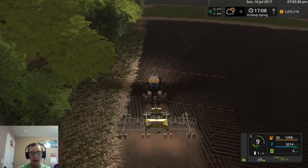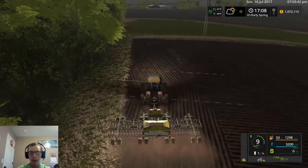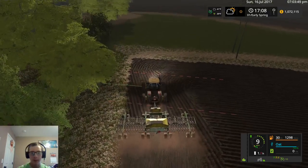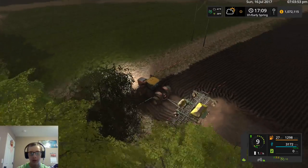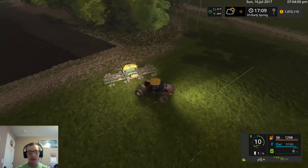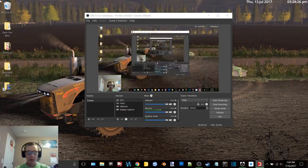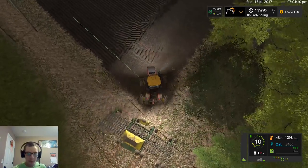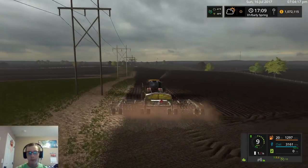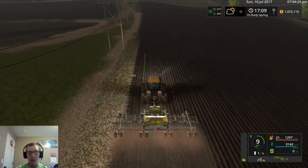I don't know why it's doing that now. I must need to update my graphics driver again — seems like when there's an update it starts kicking me out of the game. It's leaving spots there too. Hmm, I don't know what the deal is. It's just plowed texture for sure. Looks like we're all out of this, unless we've got some field boundary issues or something. But who knows.